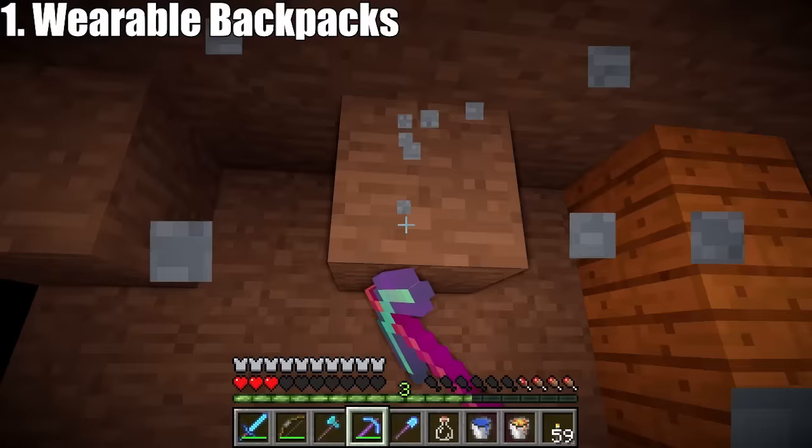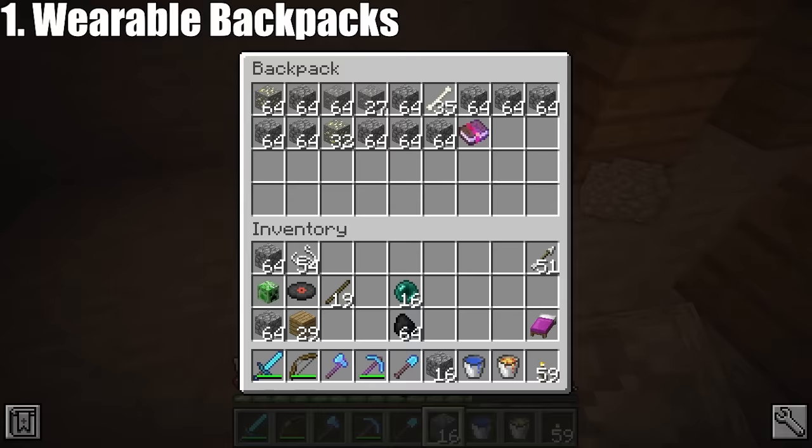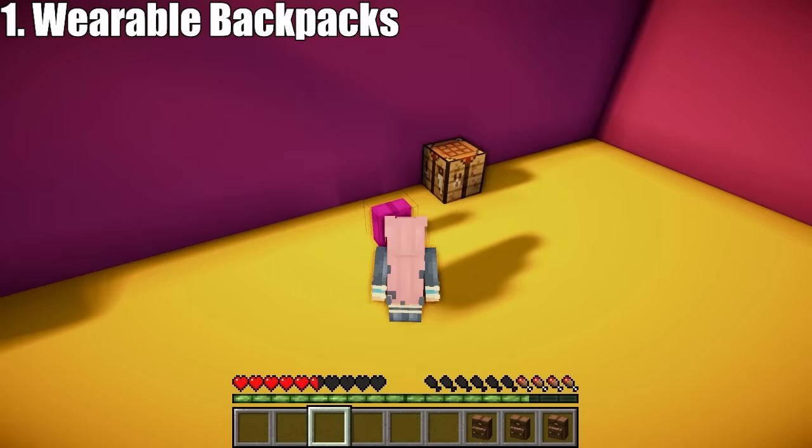Number 1: the Wearable Backpacks mod by Copy Girl. Have you ever found yourself wishing you had more inventory space? Try out the Wearable Backpacks mod for a cute way to carry your extra items around. Step 1: craft the backpack. Step 2: dye the backpack your desired colour. Step 3: wear the backpack.